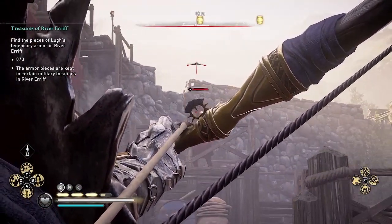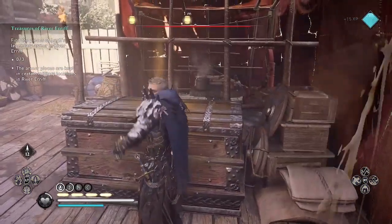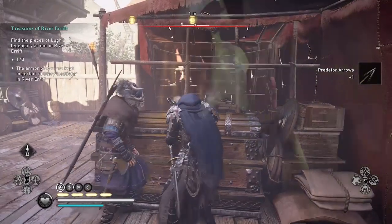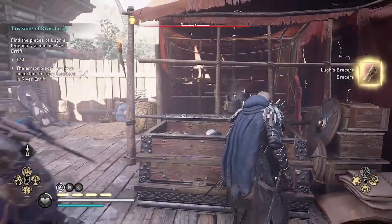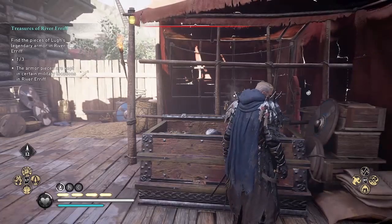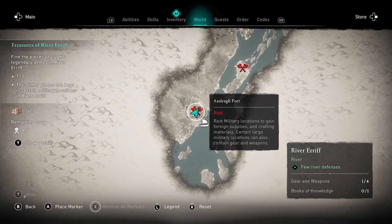Once you collect that clue, talk to Vaan to access the river Erif. If you don't see it on your map, that's because you haven't collected the clue I just showed. But once you do, you'll be able to access this map. This is where you'll find the next three items: the bracers, the greaves (the pants), and the chest armor. I found the bracers at Ash League Fort — you should find one item here and it could be the bracers, the pants, or the chest.